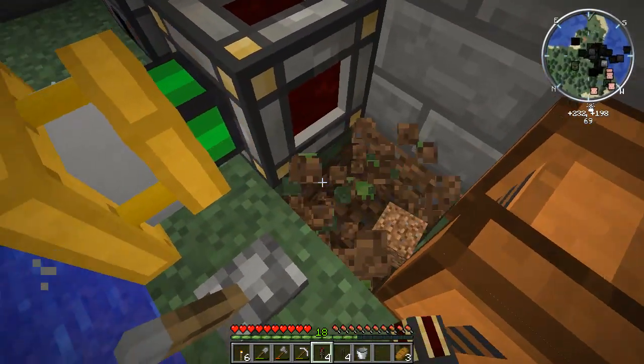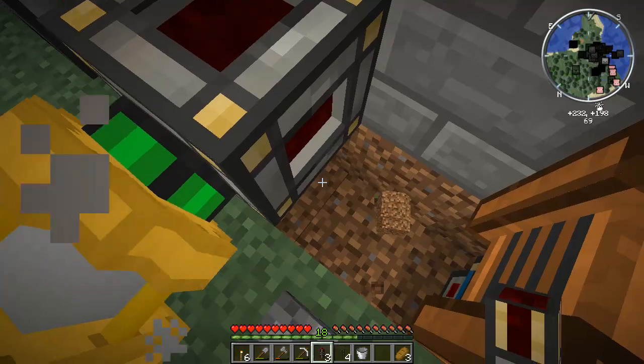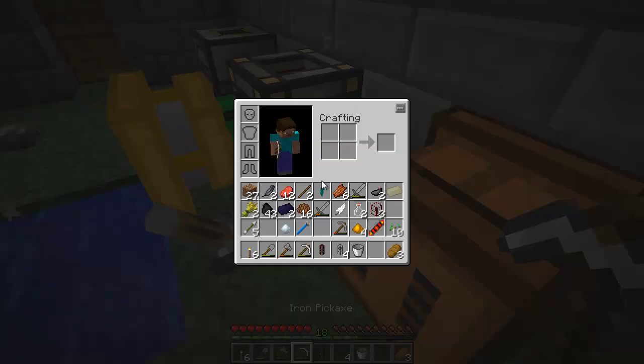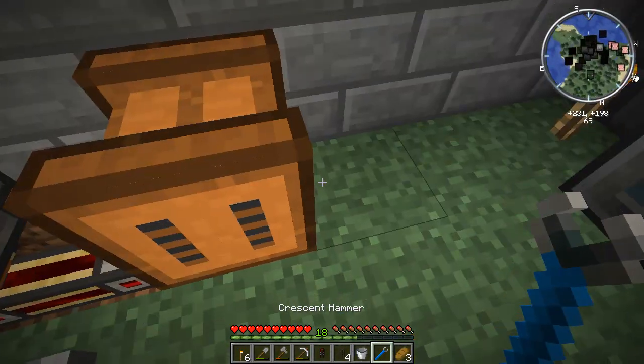Here we go. We're going to put these underneath to connect these things — one, two, three. Then we're going to take our Crescent Hammer. We need to take the Crescent Hammer and turn that around.